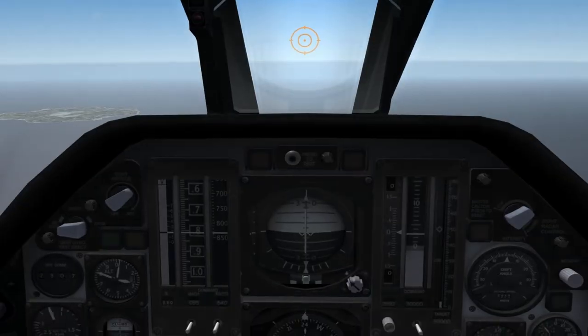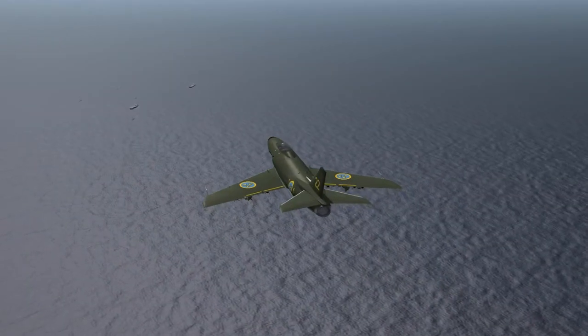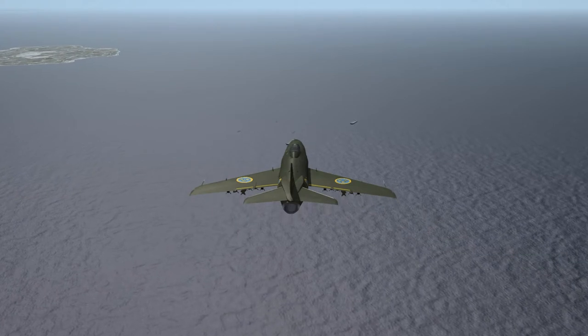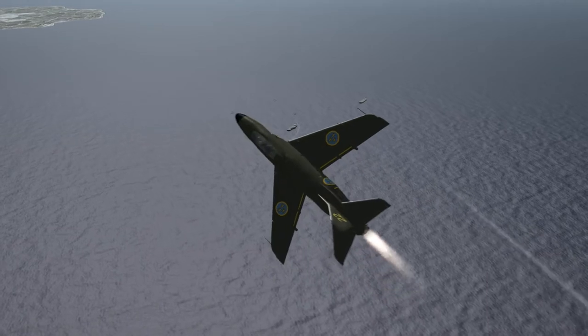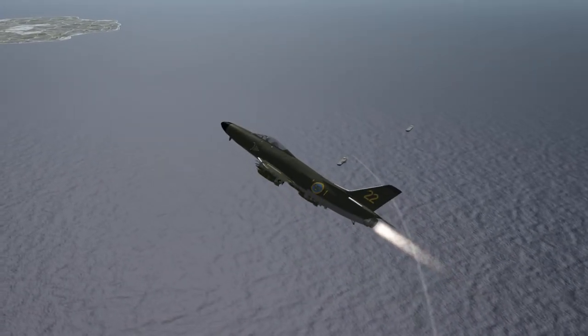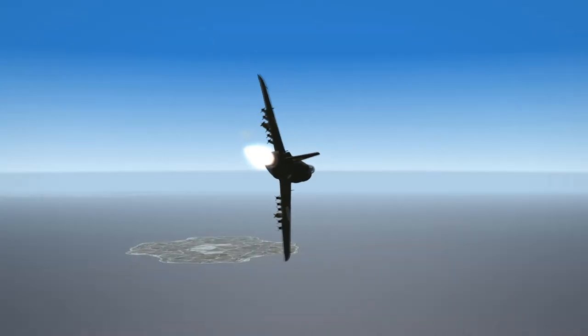This is an enemy destroyer. The model you see is a stand-in for the Riga class destroyer, a very common Soviet vessel at the time. We now see it's trying to defend the convoy by launching a surface-to-air missile — an SA-1, a naval version. While this is not entirely realistic, it makes for fun gameplay.